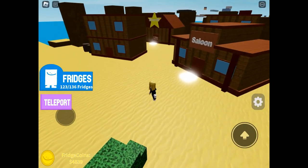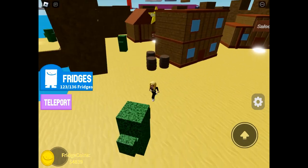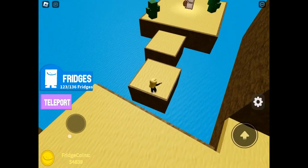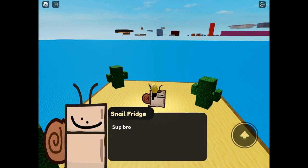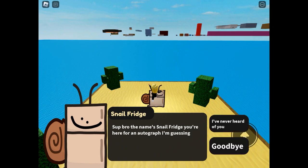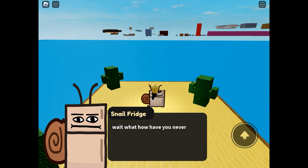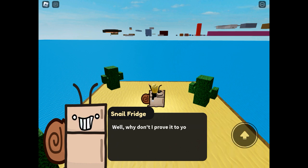Out of the concrete museum now and into the desert. We have these little jumps over here to go and see snail. The snail's face as he gets angry that you've literally never heard of him is great — snail fridge claims to be the fastest fridge in the desert and then he challenges us to a race. The dialogue's a little too long and slow but we'll race this snail fridge.